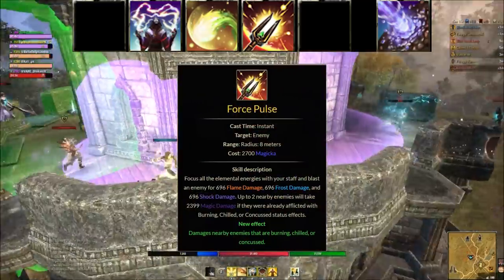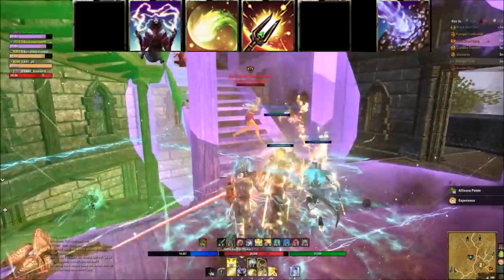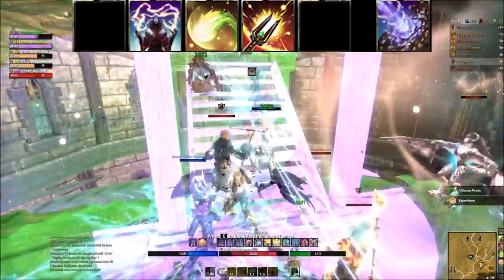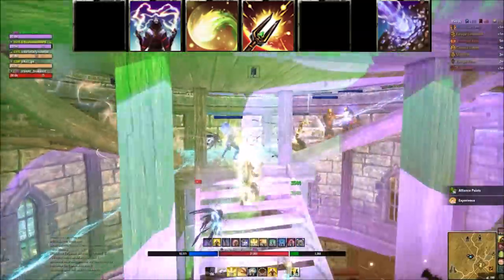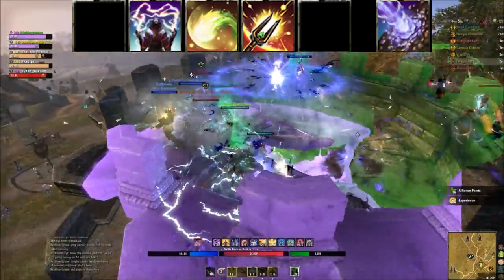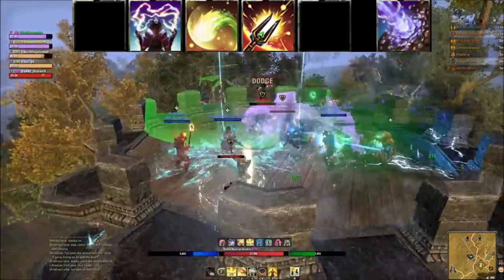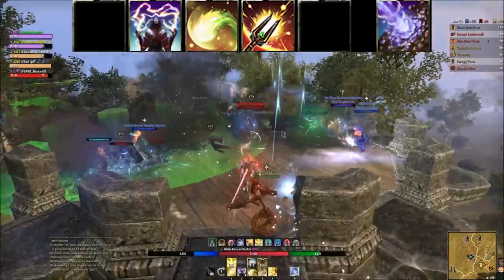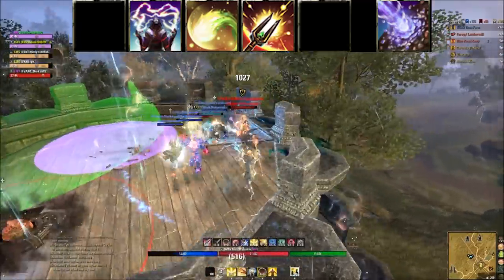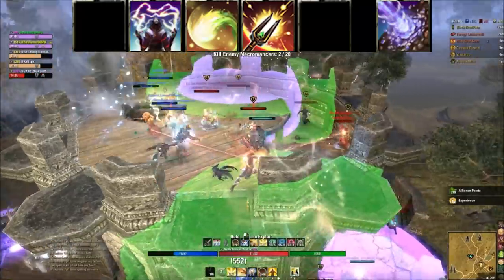Force Pulse is next as the main spammable — swap it out if your class has something better, like Swallow Soul for Nightblade, Lava Whip for Dragon Knight, or Puncturing Sweeps for Templar. In this spot you need some type of main spammable, whether single target or AoE. The last active skill on bar one is usually an execute or a buff.